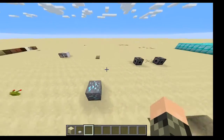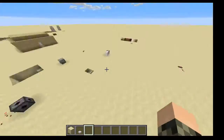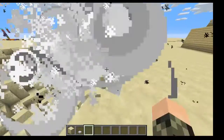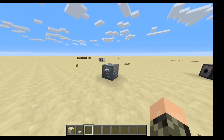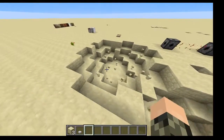Walk over it — explode. You could also right click it to explode. This is a diamond mine, so it's a lot of mine, but you have to left click to make it explode instead of right click.